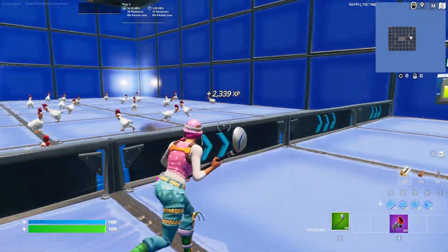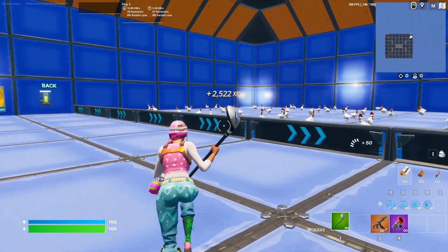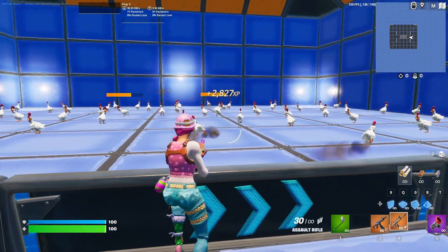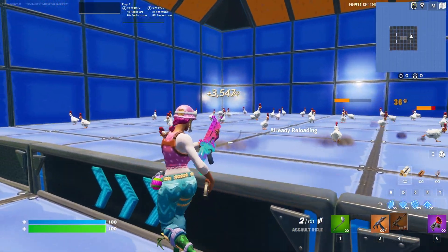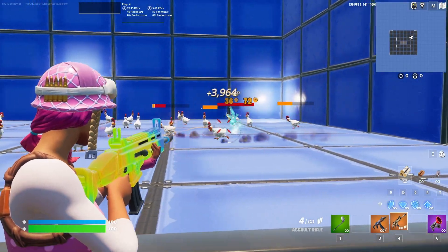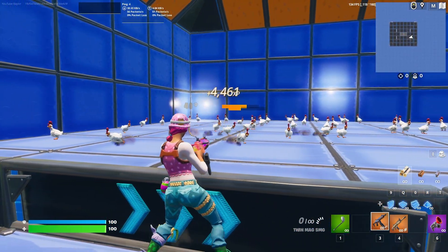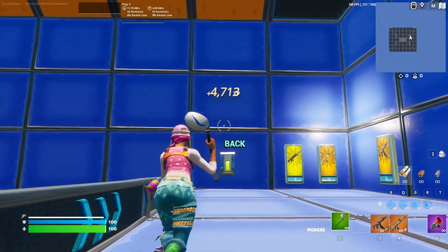Once you turn blue, emote and it'll send you to this area with a bunch of chickens. There are guns on the walls — take these two, they're the best. You can shoot the chickens and gain a couple hundred XP every time. They keep respawning so you can just keep farming them and collectively gain a ton of XP.